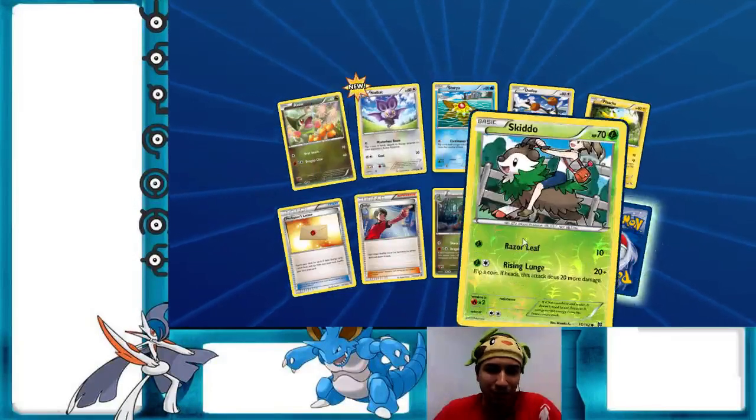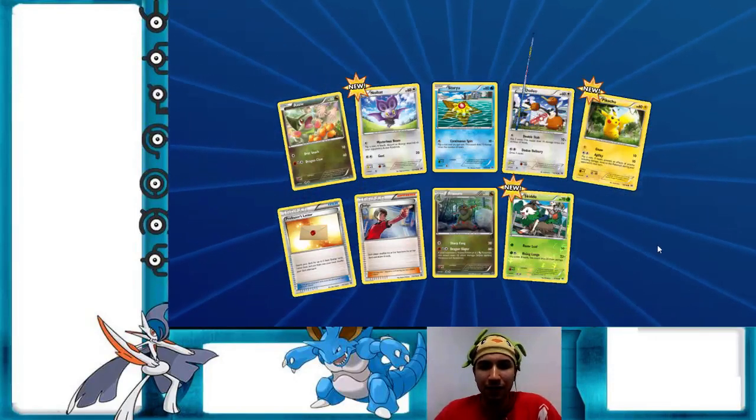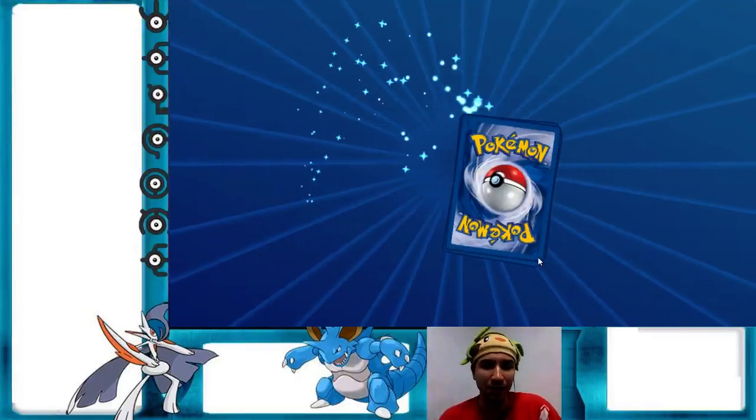Noibat's a new card, Skiddo is a new card — whoa, because it's a reverse holo. Okay, there's nothing interesting in this pack worth talking about.